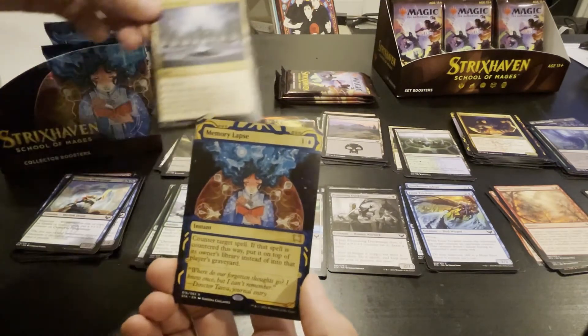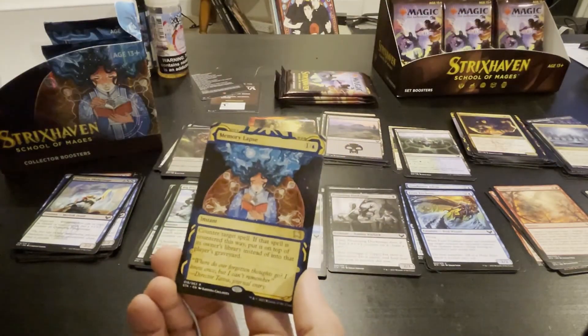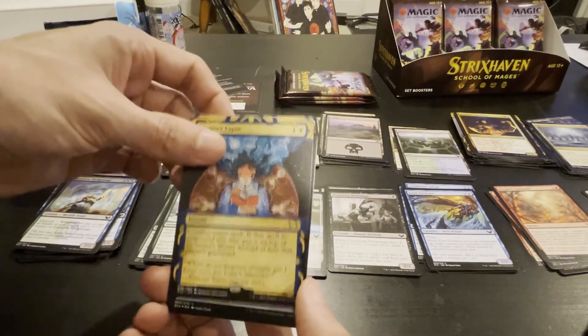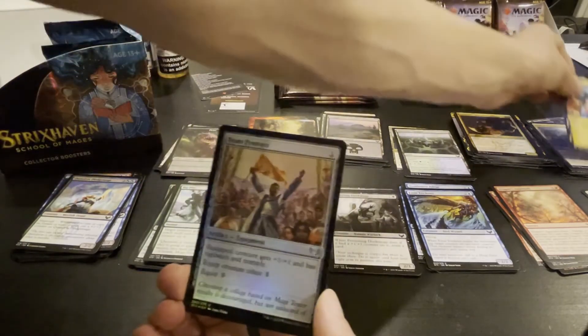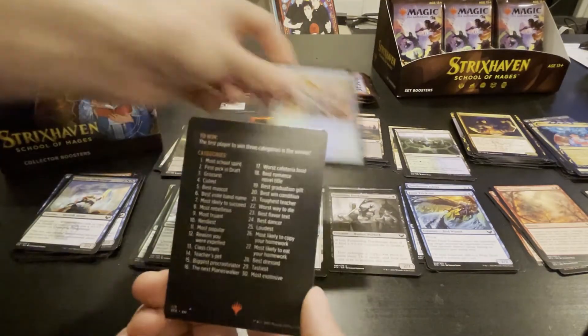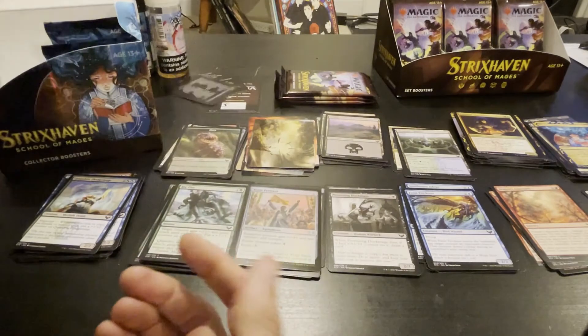Memory Lapse — counter target spell; if it was countered, put it on top of the owner's library. We just saw that earlier. I'll put that there and no one cares about that.